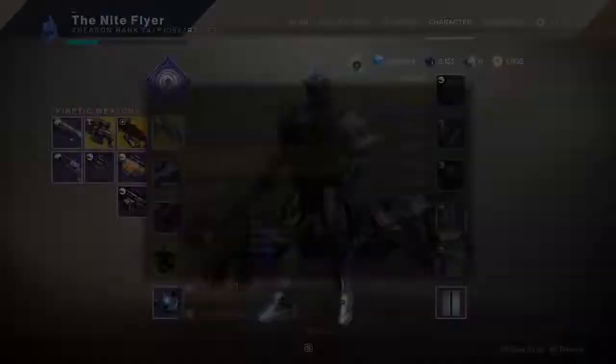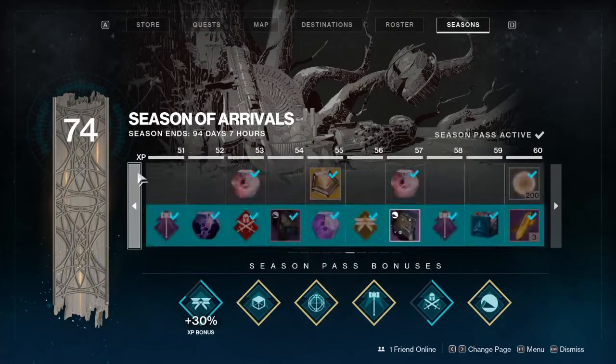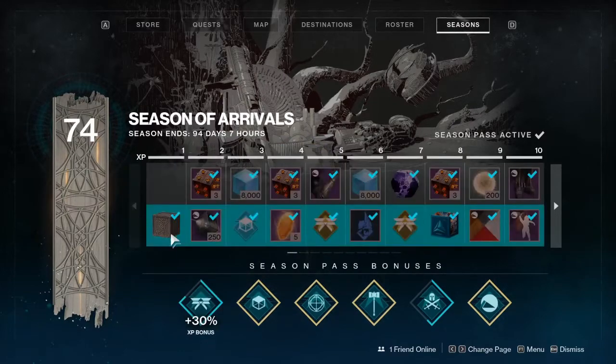So what you're going to have to do is go over to the Seasons tab and purchase the Season Pass. If you do not have the Season Pass, well this tutorial is just useless for you then. Then what you're going to want to do is go to either Tier 35 and claim it here, or go to the First Tier and claim it here.